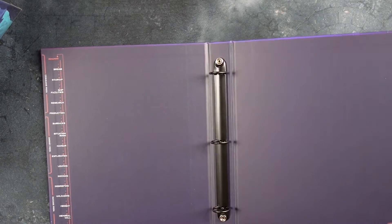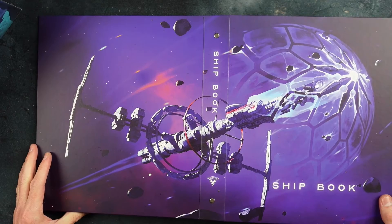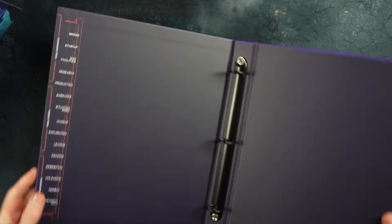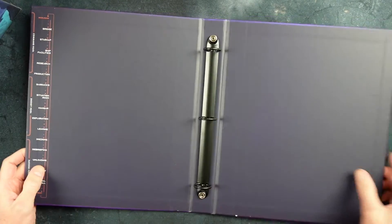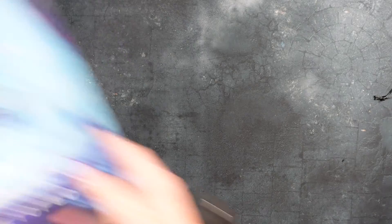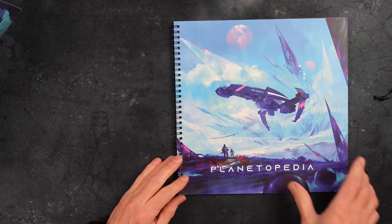And here's the ring binder itself — this is rather attractive. It features our spaceship that we'll be traveling the universe in, with a nice section contents list down the side. This is where all our information will go. It's something quite different in games, having a ring binder like this. The spaceship is called the Dragonfly, by the way.